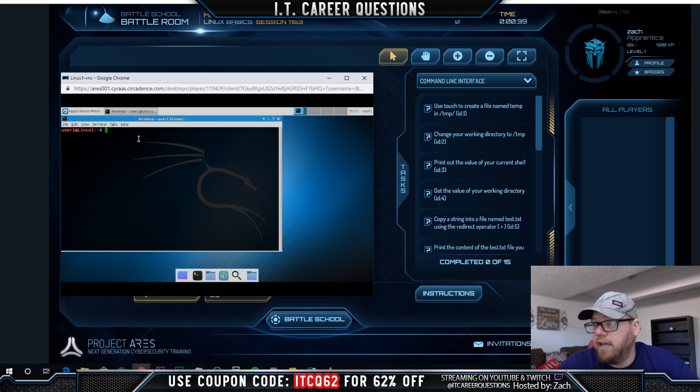I'll click on VNC access and get this started. I can minimize our Kali VM and follow along with the tasks that need to be completed. In the terminal, the first task is to use the 'touch' command to create a file named 'temp' in '/tmp'. We check where we're at - there's no folder named temp - so we type 'touch' and call our file temp in tmp.